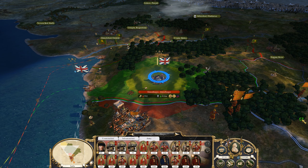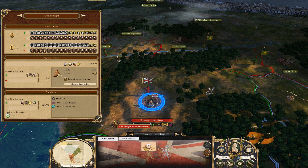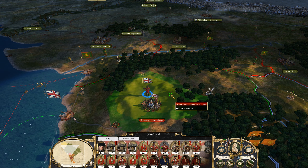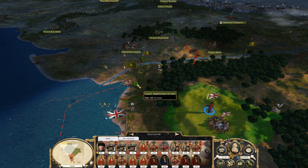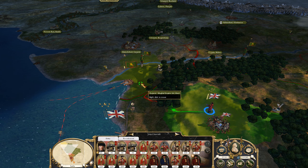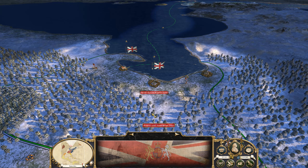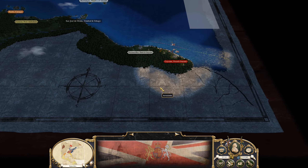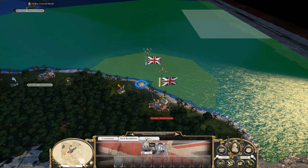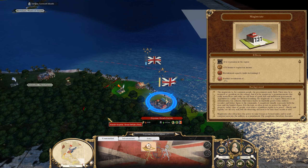Let's put that governor's residence in because we're still dealing with public order issues there. Even if we move out we're going to have to exempt the tax. I guess we try and look to move north — there's a lot of territory up there. Back down in South America — let's rally up. Now we've got a full stack. Let's do one turn of replenishment and then we'll look to advance. I think we'll go with the Magistrate building there too — it's mostly French.